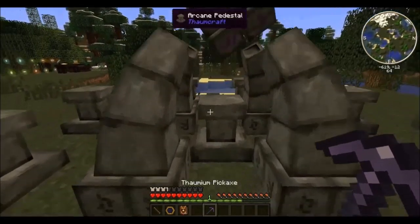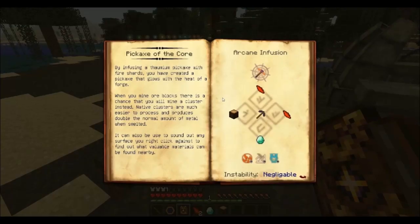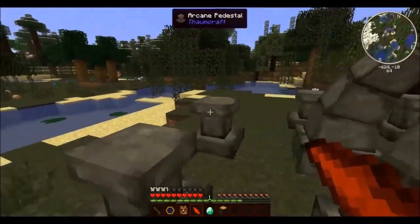For this example, I want to craft myself a pickaxe of the core. The pickaxe of the core requires a Thaumium pickaxe in the center, so let's do that. Simply right-click the pedestal with the object in your hand and it will be displayed. We're also going to need some shards, a diamond and a great wood log arranged on the pedestals around. Now unfortunately with all that we only just set it up.